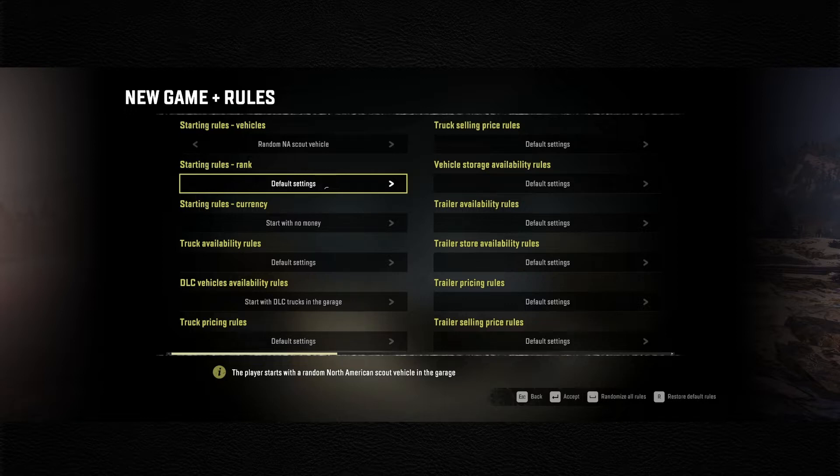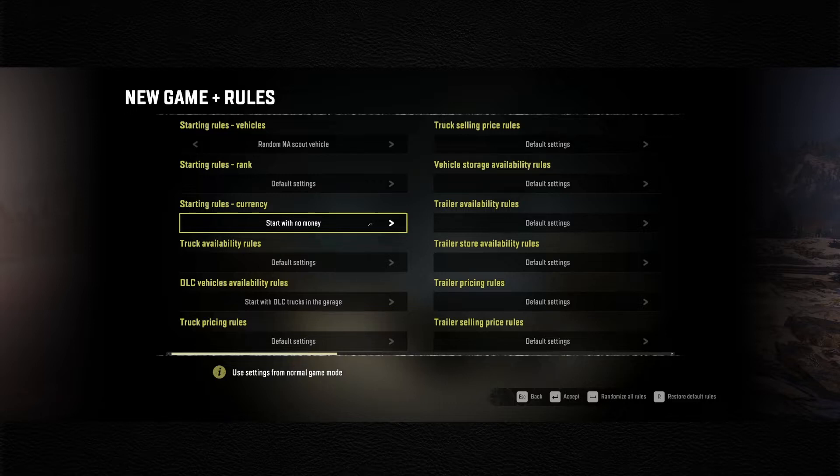The neat part about New Game Plus is you can make it sort of in between, which is what I'm going to do - somewhere between hard mode and not hard mode. You can change what rank you start at, so I'll leave it at default. For money, normally you start with about eight to nine thousand dollars. The options are 5, 15, 25, 150, 500 thousand, or random from zero to a million, or zero to a hundred thousand. I want some money to start, so I'll do the random from five thousand to a hundred thousand.